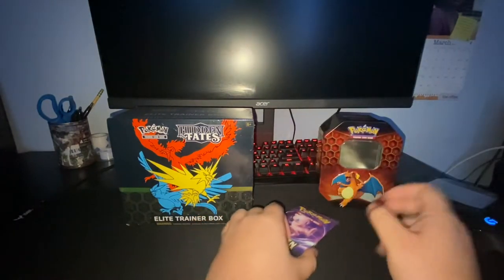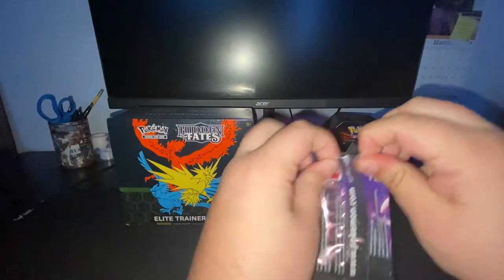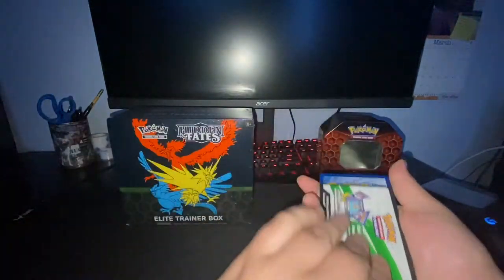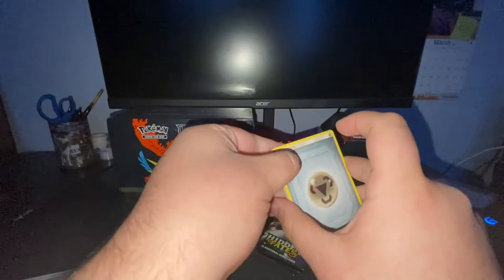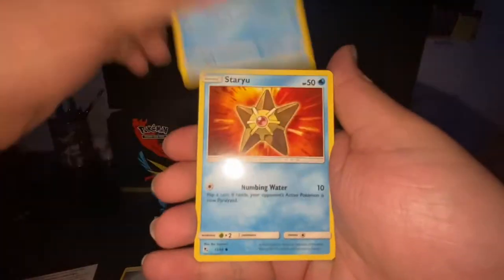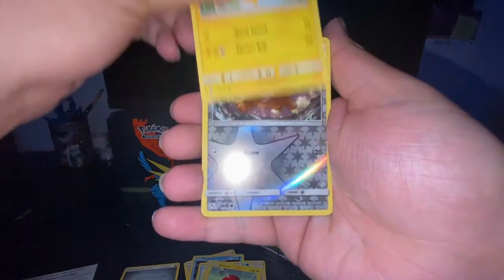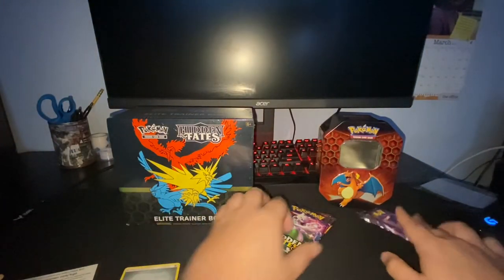We'll start off with the four Hidden Fates packs from here and then we'll crack into the ETB. We got Mew on the cover of the first pack. Let's go. Steel Energy, Giovanni's Exile, Koga's Trap, Lt. Surge's Strategy, Psyduck, Magikarp, Staryu, Voltorb, Pikachu, Eevee Reverse, and a Fable Rare. No first pack magic — let's continue.